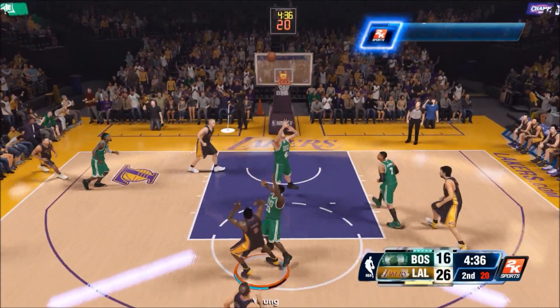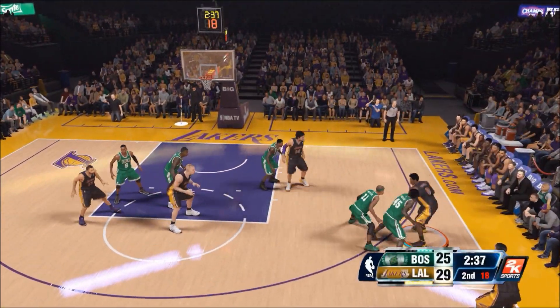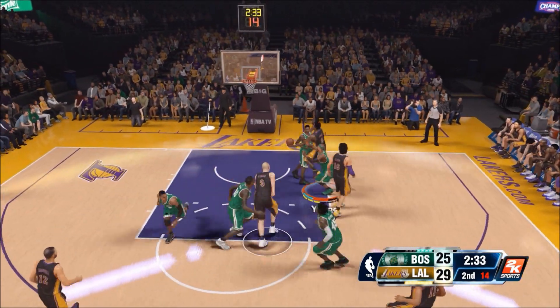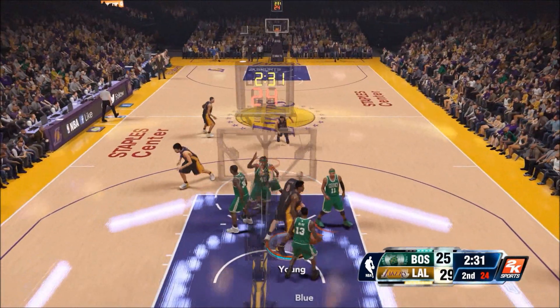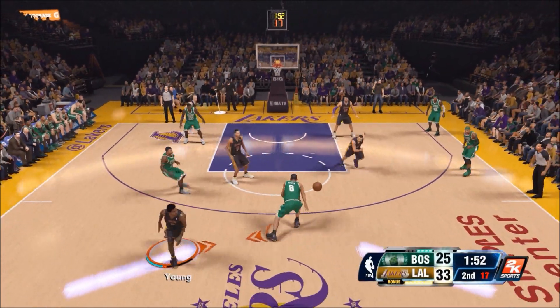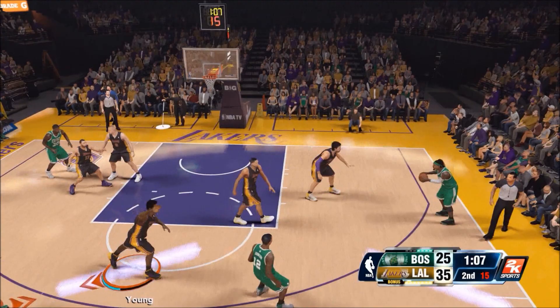It's the 2nd quarter now. I killed him with the behind-the-back dribble. The mid-range for Swaggy P. Gerald Wallace was just standing there doing nothing and happened to be in the vicinity of Nick Young. The steal — I'm playing these passing lanes. Kendall Marshall to Nick Young. Up by 10, 35 to 25.